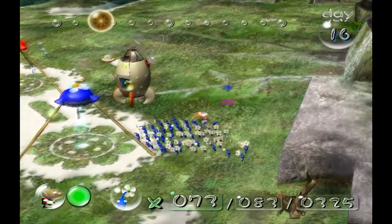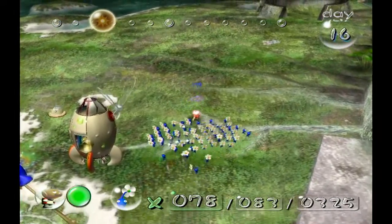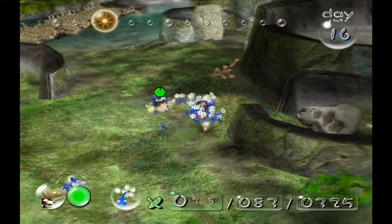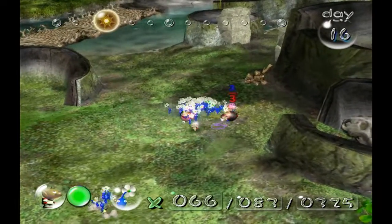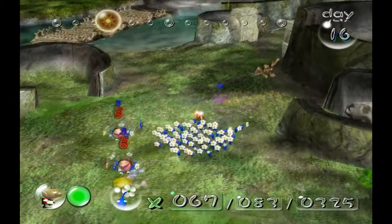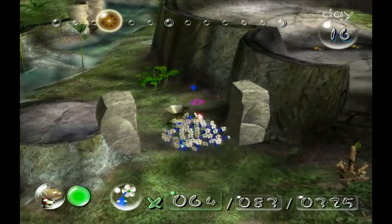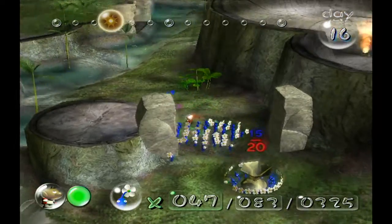I guess we'll get the ship part that we almost got back to base from last episode, so we'll get that back first. We got a lot of baby Bulbears here that we'll be able to destroy and then bring back to get more Pikmin. We do have a decent amount of blue Pikmin — like 110 — so it's not that bad, but still, the more the better.